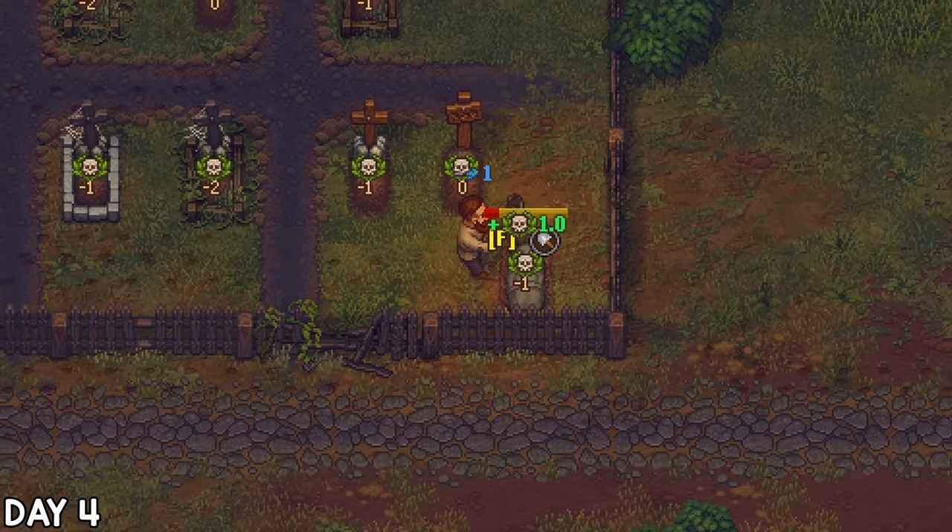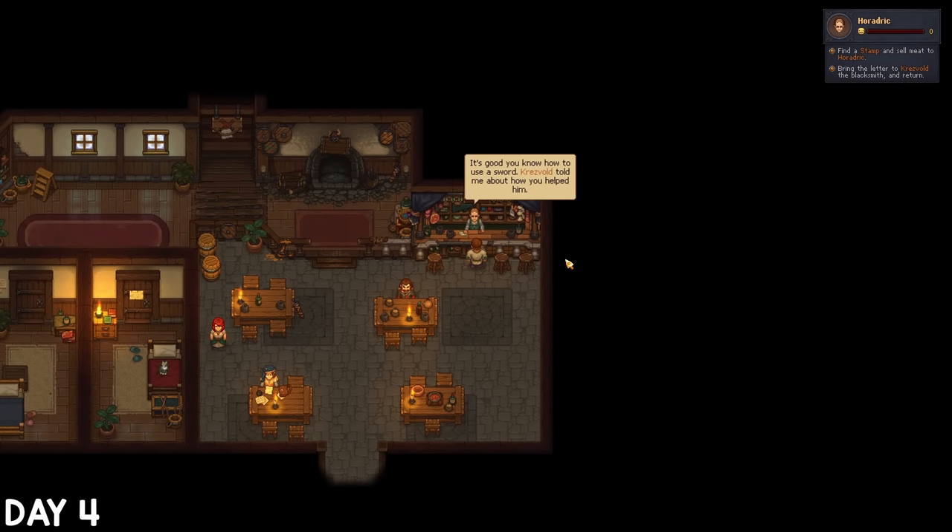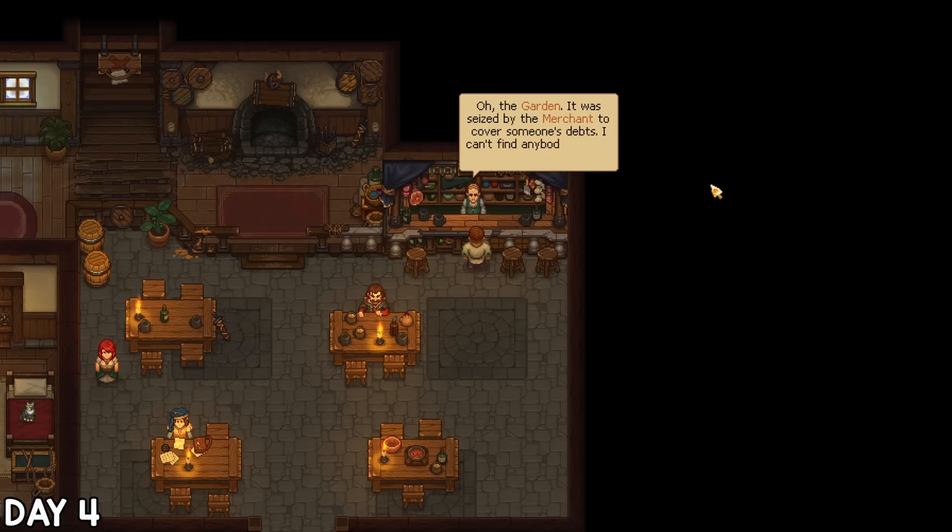Thanks to that body we dug up the other day, there was already a hole waiting, and I had a spare grave marker ready too. With that taken care of, I went to the tavern. Heradric thanked me for my help with those slimes and gave me a beer on the house. As for the garden, it was actually seized by the merchant — who we haven't met yet — but he gave me permission to use it, and I got the blueprint for a garden bed to grow crops.